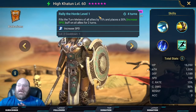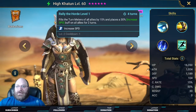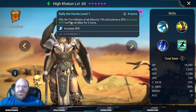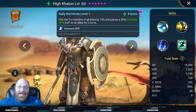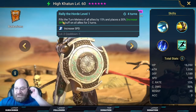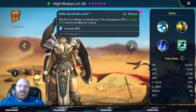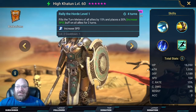Her A2, Rally the Horde, is really crucial to her kit. At level one it fills the turn meters of all allies by 15% and places a 30% increased speed buff on all allies for two turns. This turn meter fill is super important — the more turn meter fill your speed lead has, the less speed you need on your other teammates, which means they can have more attack, defense, accuracy, or whatever stats they need.